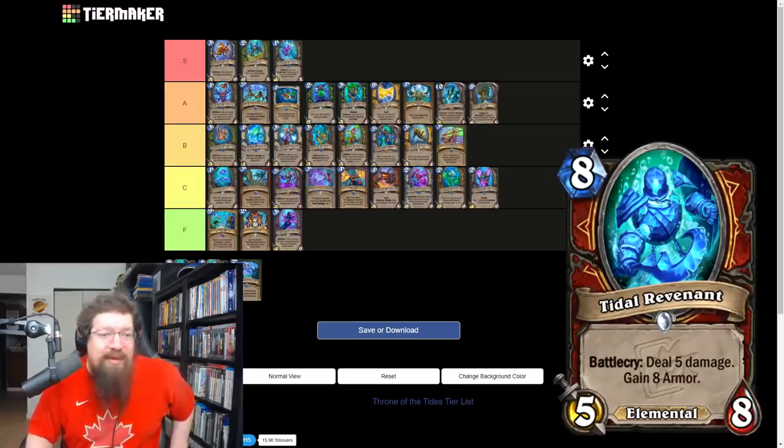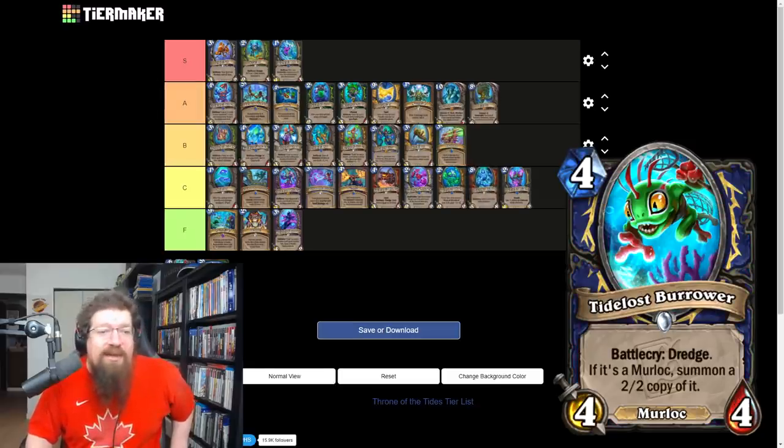Tidal Revenant is an eight mana 5/8 warrior minion — battlecry: deal five damage, gain eight armor. It's a pack filler; it's an okay card. I don't think it'll ever see play on ladder, but you never know — maybe an armor deck really wants it. I'll give it a low C.